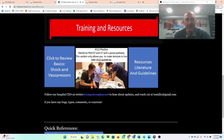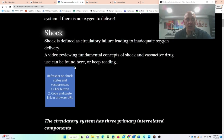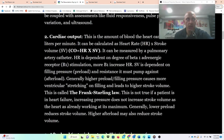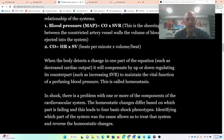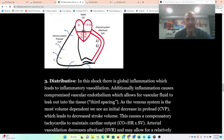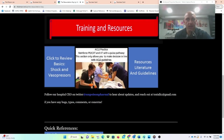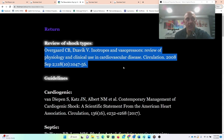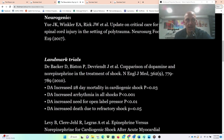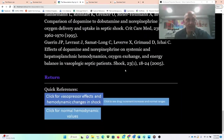Down here we have Training and Resources. You can review all the different types of shock, how they change, what preload, cardiac output, and afterload are, their relationships with each other, the different types of shock, and the guidelines for those shocks — all here if you want to do more intense reading. There's also all the literature and landmark trials that would be helpful. It's pretty up-to-date.